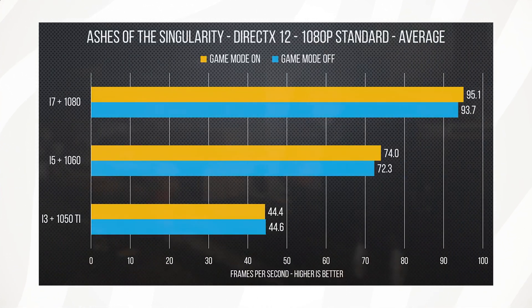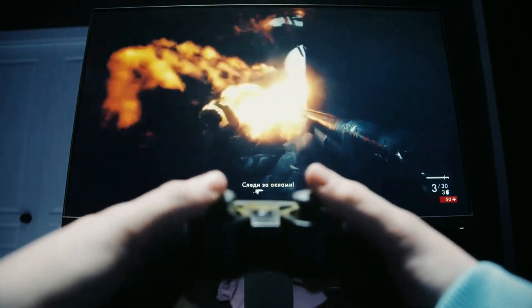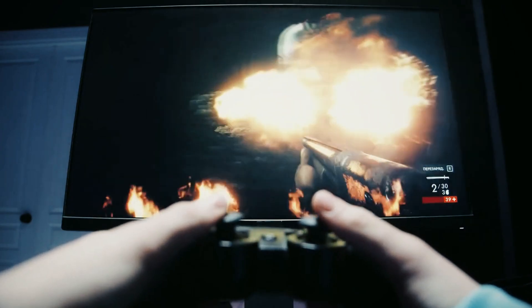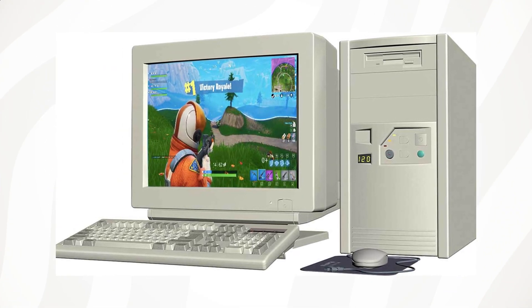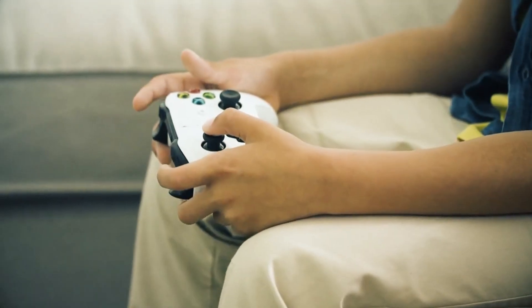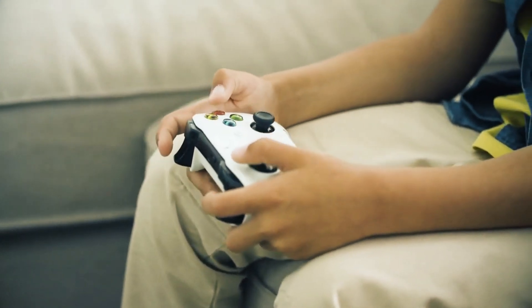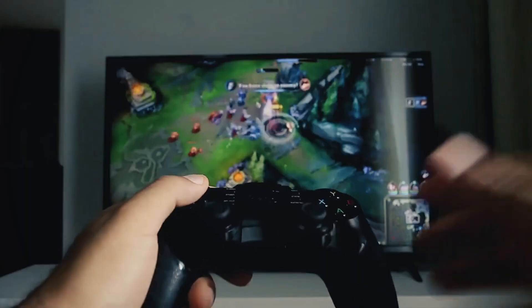Windows game mode is activated by default but whether or not you should leave it that way is a complicated question to answer. If you are experiencing any issues when trying to play a game — issues such as poor frame rate, stuttering or crashes — then it might be worth turning it off. On the other hand if you have a low-end PC with fairly limited processing power then having game mode on may benefit you. So it's probably worth trying both settings and seeing which works best for you.